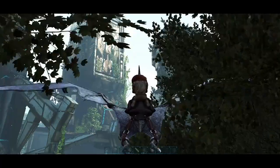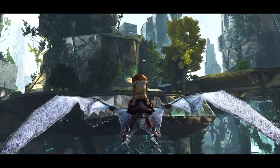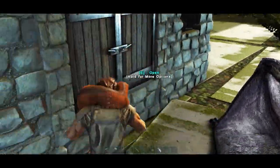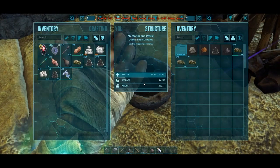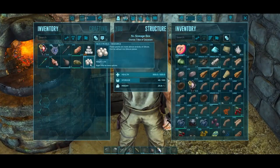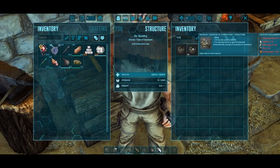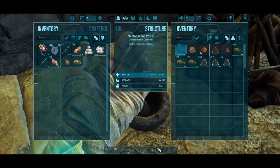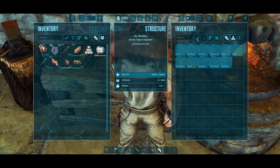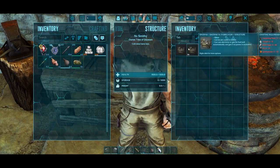Let's see what else we need — to make spark powder I need a tech creature. To make spark powder to make a fabricator, to make a fabricator to make polymer, to make the soldier. Okay, so we've got more than enough cementing paste. Now what else do we need? 50 spark powder — can I make 50 spark powder? I can. Fabricator: 35 metal ingots, 15 crystal.